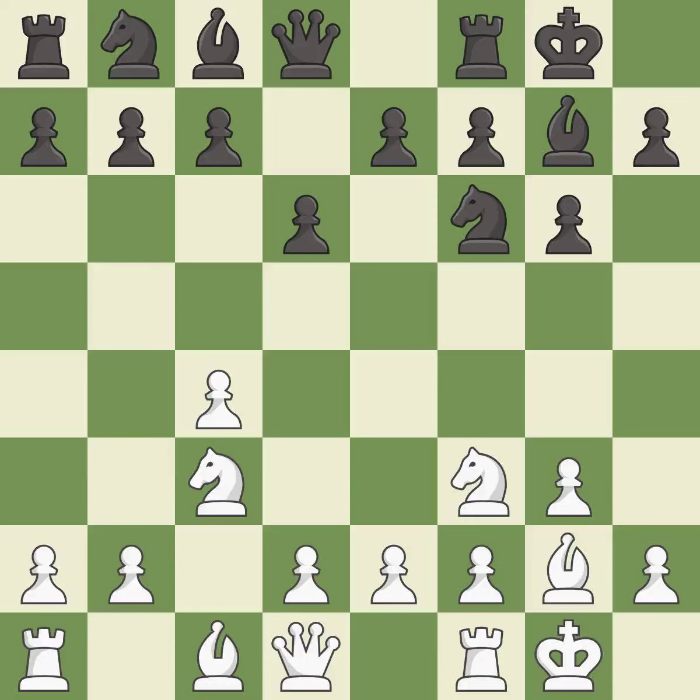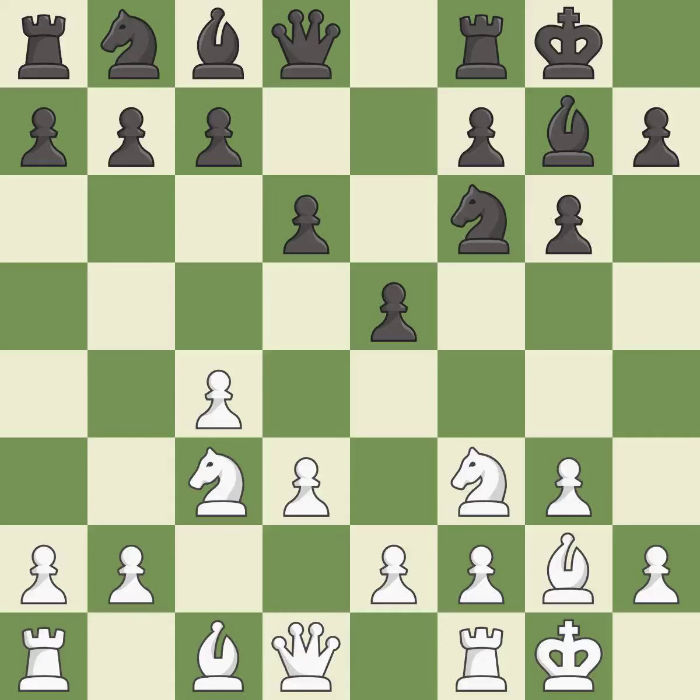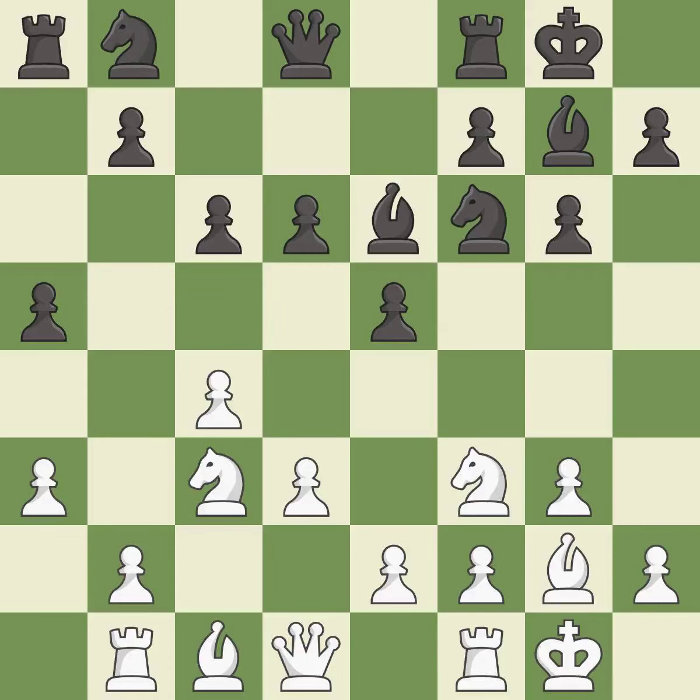This activates a knight by developing it off of its starting square. This develops a rook off its starting square, getting it into the action. Master games — it is the last book move. This develops a bishop off its starting square, getting it into the action.